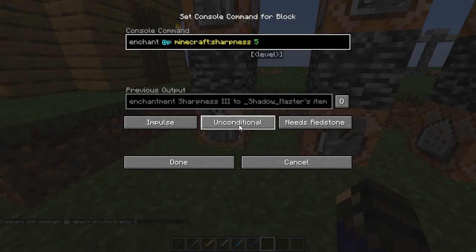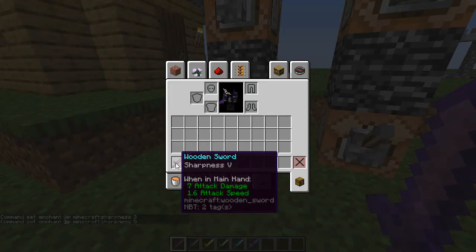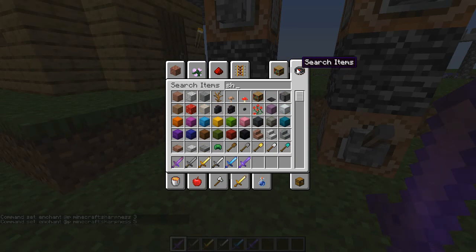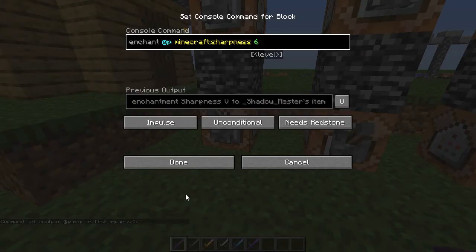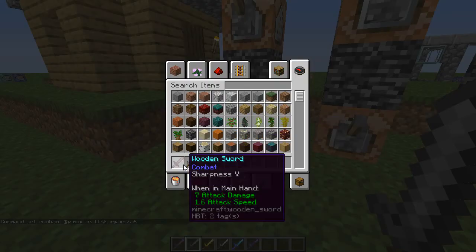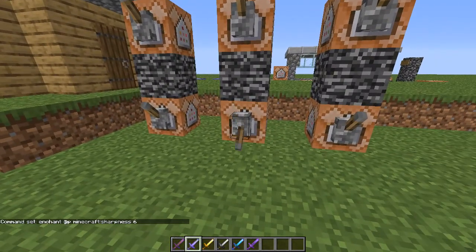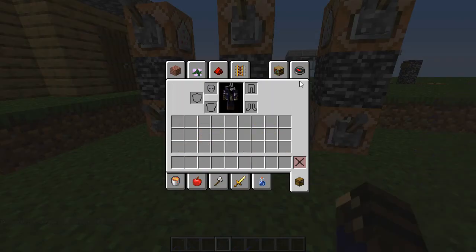If I change it to sharpness 6, which does not exist in the game, then it will just not work at all. You can also do other things like unbreaking, and pretty much every single enchantment in the game. Also, if you do an enchantment like sharpness that does not work on pickaxes, it won't work, but unbreaking will, since that works on everything.